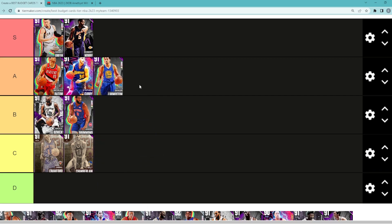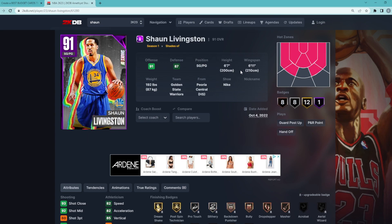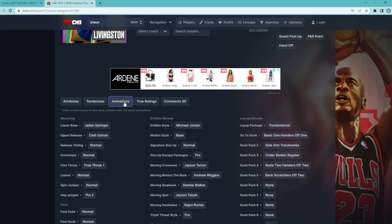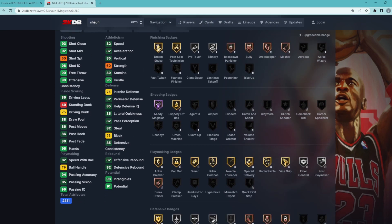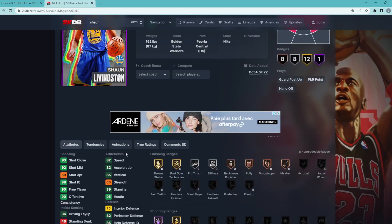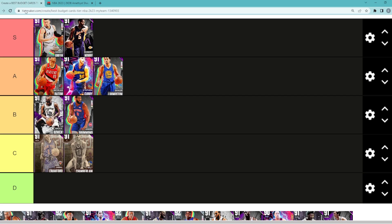Looking at Amethyst Shaun Livingston — I've heard really good things about this card so I'm throwing him in A tier, and maybe even S tier later. He's a shooting guard/point guard, 6'7 with a 6'11 wingspan. Only a 63 three-ball, but he's got a good release, and with a coach boost and shoe boost you can get that into the high 60s or low 70s. He's also got a 92 mid-range, 82 speed, good defender, can go to the rim and dunk. At 6'7 with a good jump shot and the Michael Jordan dribble style, Livingston deserves A tier at around 15,000 MT.